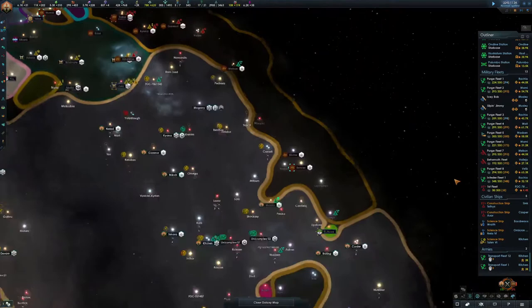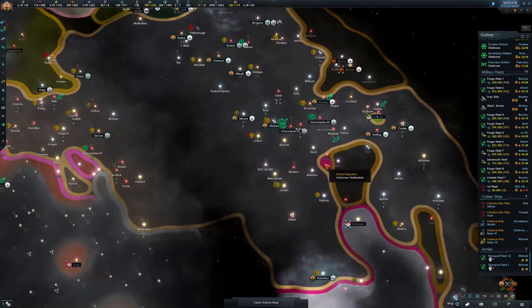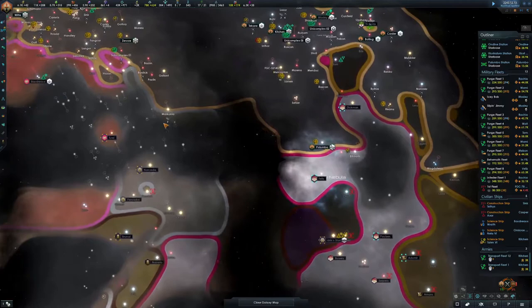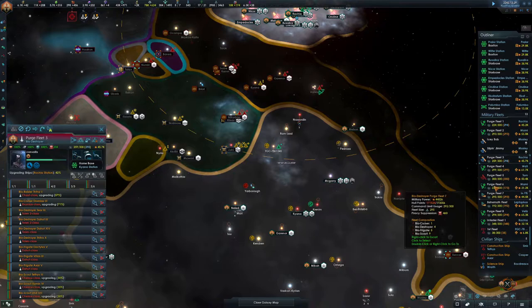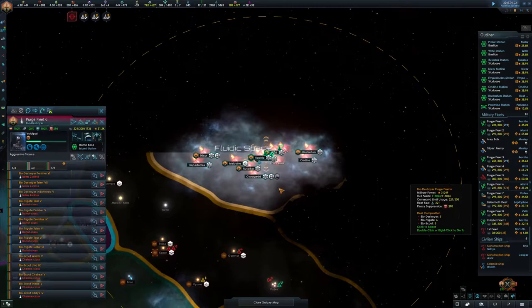There's a couple of systems here that we're going to want to take — like you, and this one. Take it — easy pickings for the likes of us. We could actually upgrade the fleets that aren't fighting right now. We can reinforce and upgrade — seems like a quick upgrade. Always good.